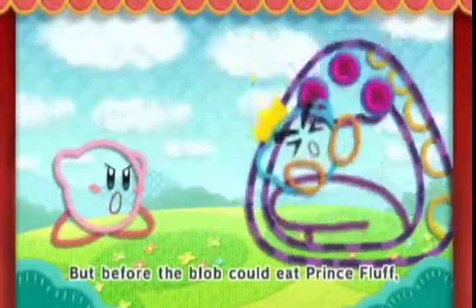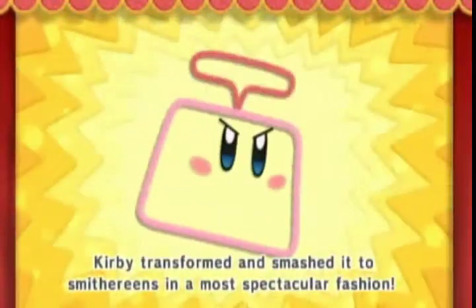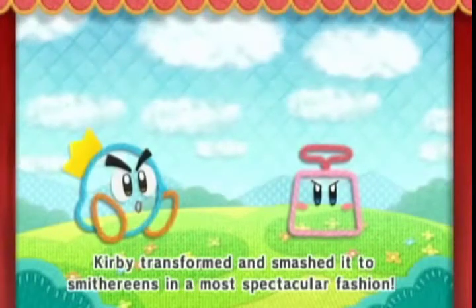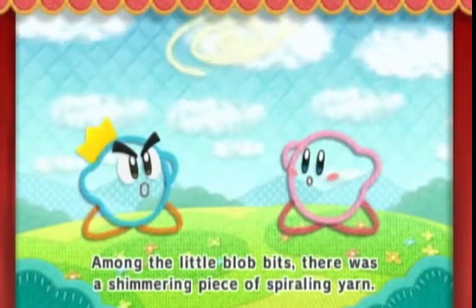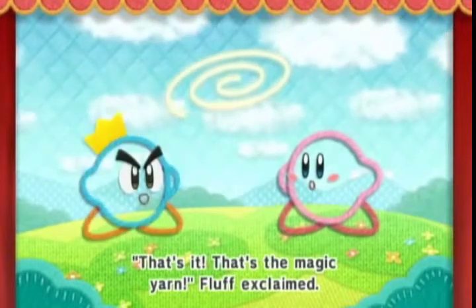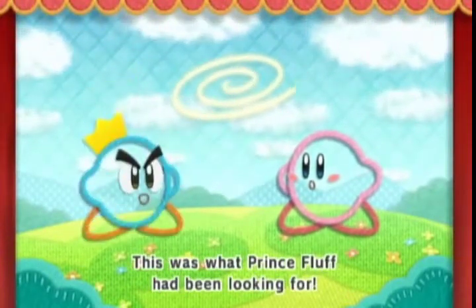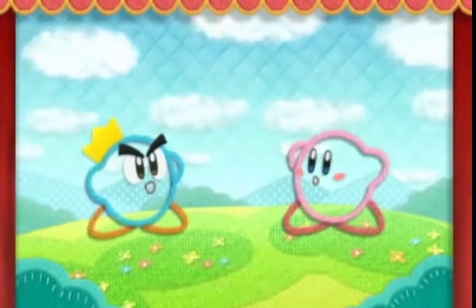Before the blob could eat Prince Fluff, Kirby transformed and smashed it to smithereens in a most spectacular fashion. Among the little blob bits there was a shimmering piece of spiraling yarn. 'That's it — that's the magic yarn!' Fluff exclaimed. This was what Prince Fluff had been looking for — Yin Yarn had stolen the magic yarn from Patch Land.